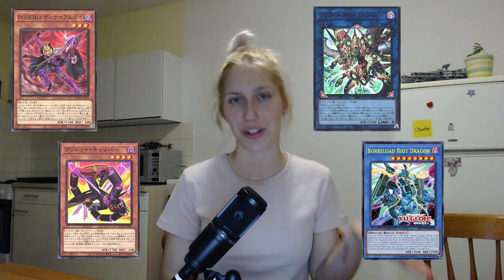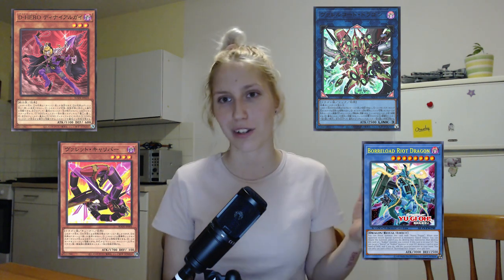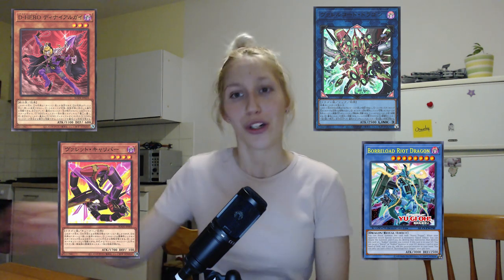Before going over the last one, I just wanted to have a couple honorable mentions. Heroes are actually getting another free special summon in Destiny Hero Denier. Rocket Caliber is a free special summon for dragons. And then you have the Boral archetype cards — Boral Code Dragon, a Link 3 — and the first ever Boral ritual monster, Boral Riot Dragon, who can negate the opponent's special summon and also synergizes with rocket monsters and their destruction effects. The ritual spell Heavy Trigger is searchable by Dual Wheel Dragon, which is also a monster from Burst of Destiny.